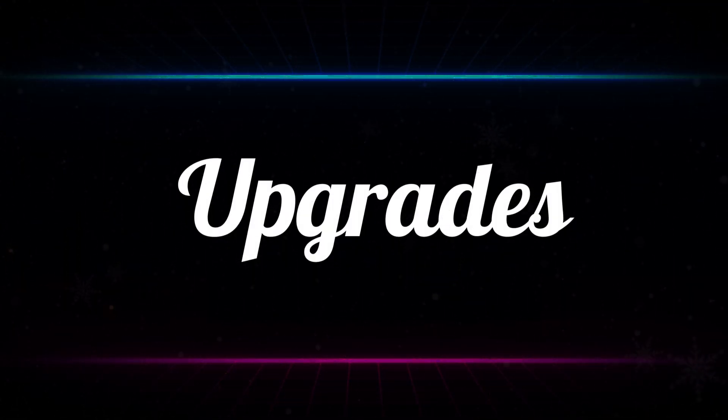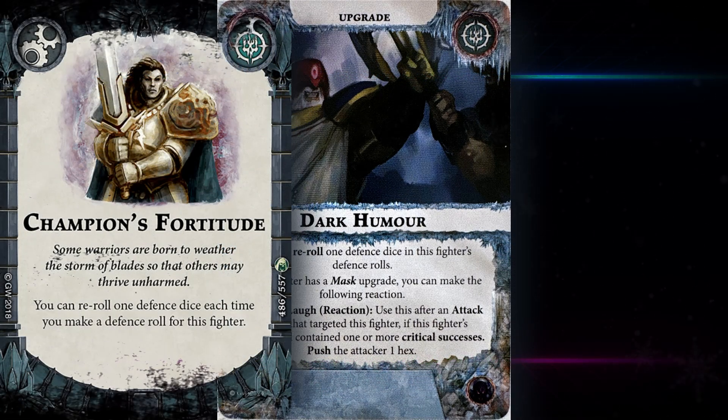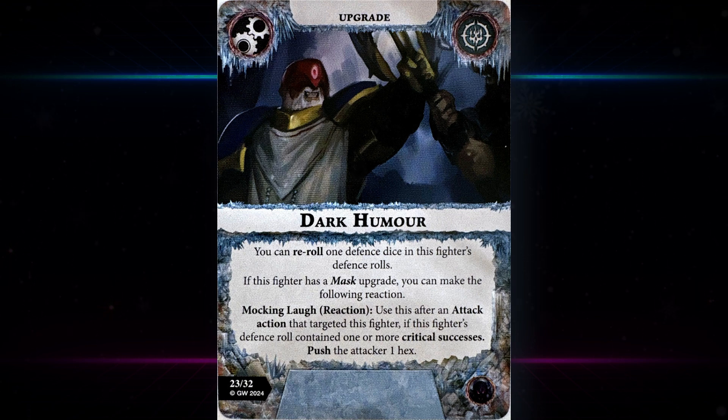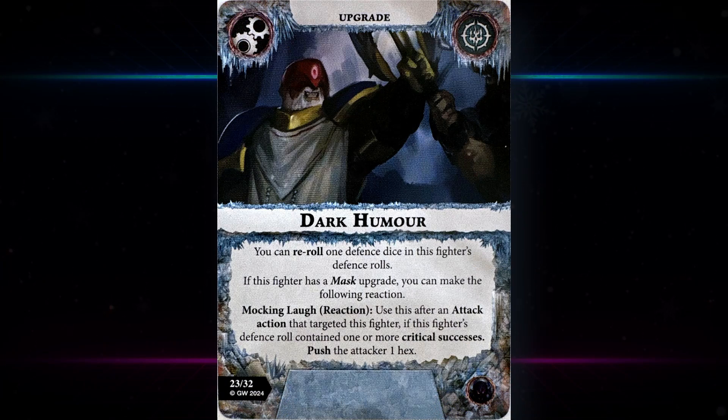Let's get to the upgrades. The first one is not a mask upgrade — it's called Dark Humor. You can re-roll one defense dice in this fighter's defense roll, like Champion's Fortitude. If this fighter has a mask upgrade you can make the following reaction: Mocking Laugh — after an attack action targets this fighter, if this fighter's defense roll contains one or more critical successes, push the attacker one hex. That part is pretty situational. The re-roll on defense is good for fighters with damage mitigation on specific symbols.